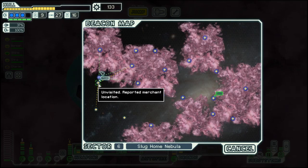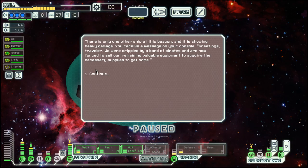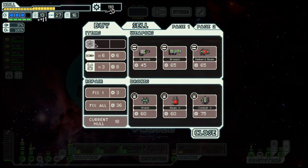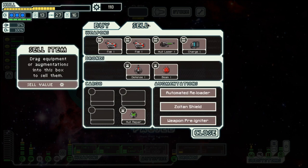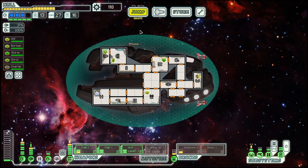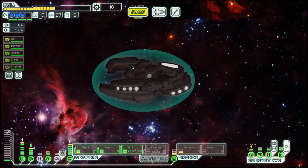And there is a store right there, which can solve our fuel problem. Yes, it can — we have nothing to sell, and they have nothing to offer besides fuel. So we will move on.